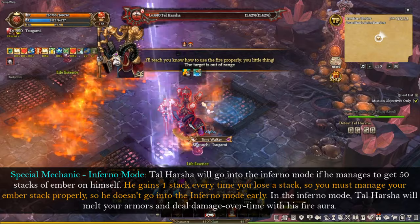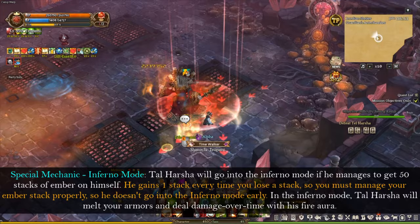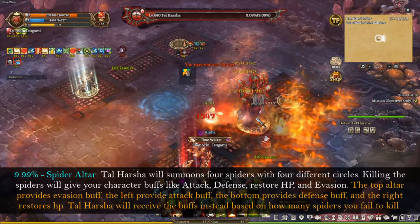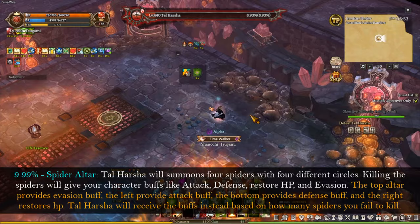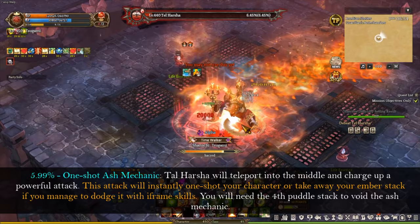There is one special mechanic and that is the inferno mode. Tar Hashtag will go into inferno mode if he manages to get 50 stacks of embers on himself — he gets at least 1 stack every time you lose a stack. So you must manage your ember stacks properly so he doesn't go into inferno mode in the early game. In inferno mode, Tar Hashtag will melt your armor and deal damage over time with his fire aura. The spider altar spawns again at 9.99%, so watch out for that. Dealing with the spider and inferno mode at the same time is very difficult, so make sure to manage your ember stacks properly.